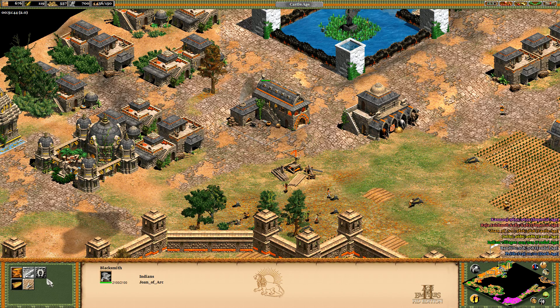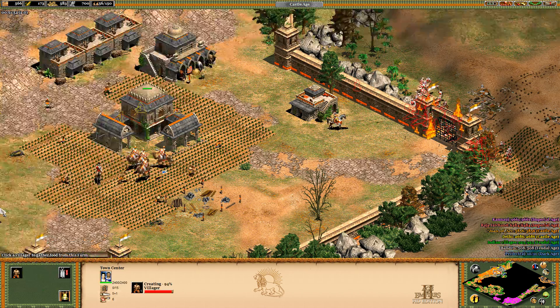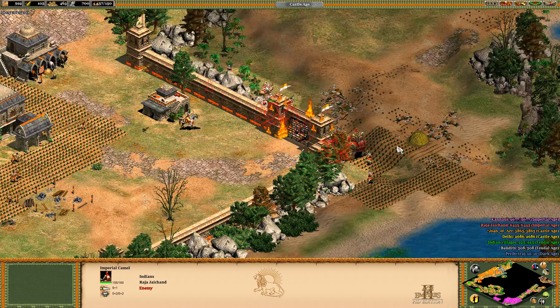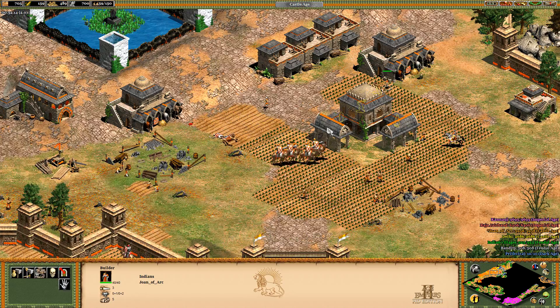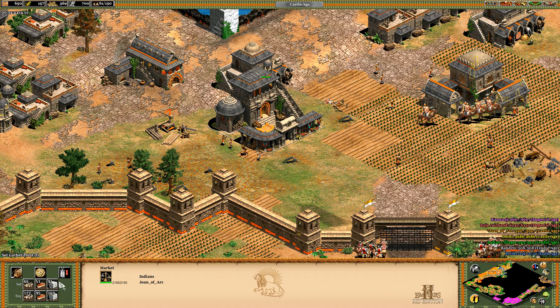Let's drop the market ASAP and buy some resources, because we really need to get upgrades to make our camels stand a better fight. They're gonna break through now. That is not good. We need more camels — fast.